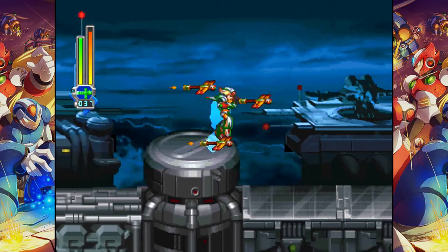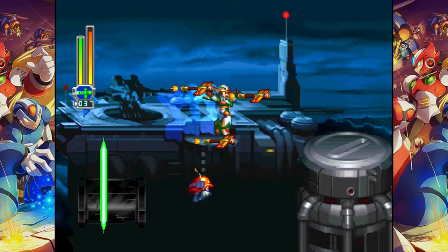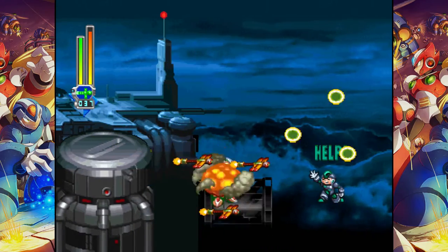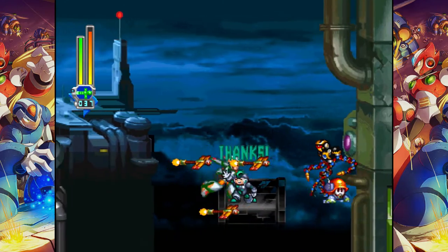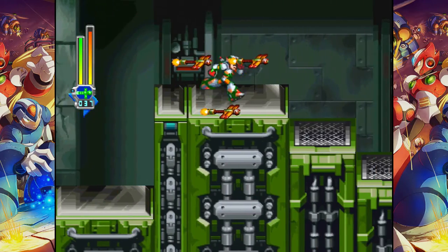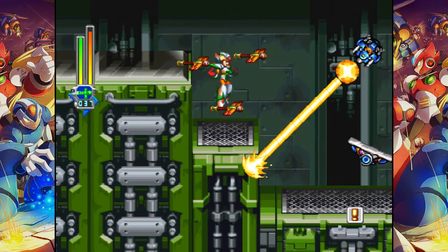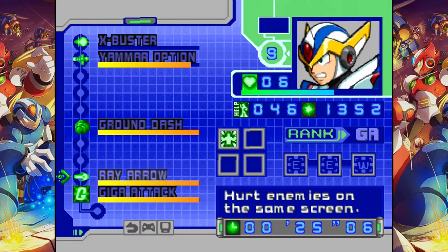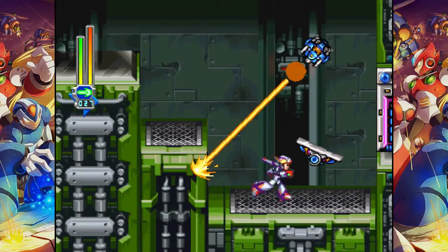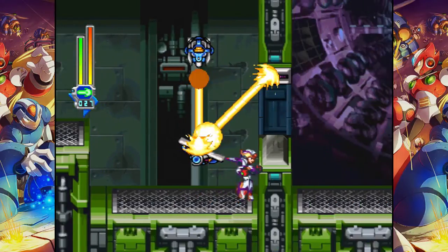The gimmick to this stage is one, that there are invisible platforms everywhere. You slide around on them too, like they're made of ice — that's weird. You'll be able to tell whenever there is an invisible platform to stand on, because usually there will be something on top of it indicating where the platform is, like the Reploids or some of the Metalheads.